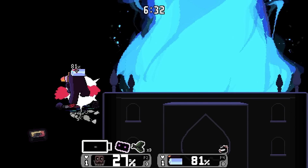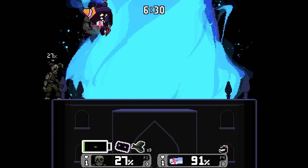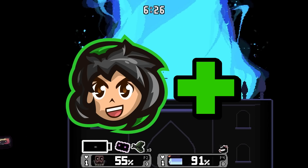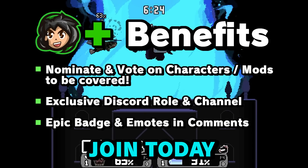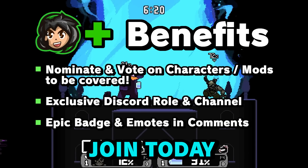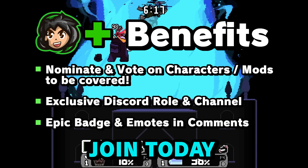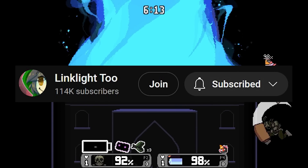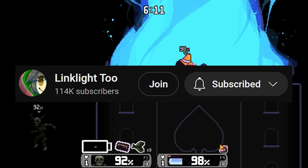Right before we hop into this battle, I want to say a quick thank you to Isaac JB and Fast Tap — they are Linklight Plus members. Linklight Plus members get to nominate characters or video ideas for the channel, and they get a cool badge next to their name in the comment section. They're also helping support the channel, which is great. If you want to get involved, be sure to click the join button next to the subscribe button to sign up and learn more.